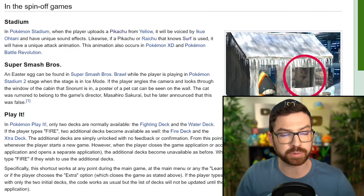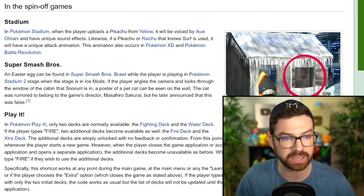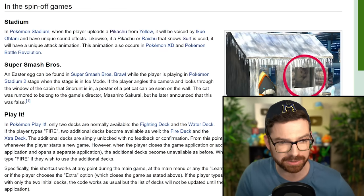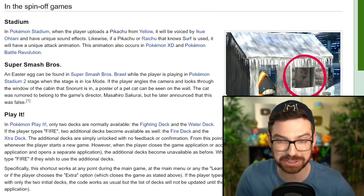An Easter egg can be found in Super Smash Bros. Brawl while the player is playing in the Pokemon Stadium 2 stage when the stage is in ice mode. If the player angles the camera and looks through the window of the cabin that Snorunt is in, a poster of a pet cat can be seen on the wall. The cat was rumored to belong to Masahiro Sakurai, but he later announced that this was false. Pokemon Stadium and there's just a real animal? That's so weird.